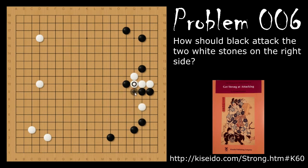If instead of connecting, white hanes, then black will cut. White can capture these stones and black will force white to capture them, because now black is securing the moyo up on top. In order to secure the moyo, black would need to play a move like this to capture the stone. However, black may want to consider gouging out the rest of white's base by playing a move like this, because now white only has one eye.